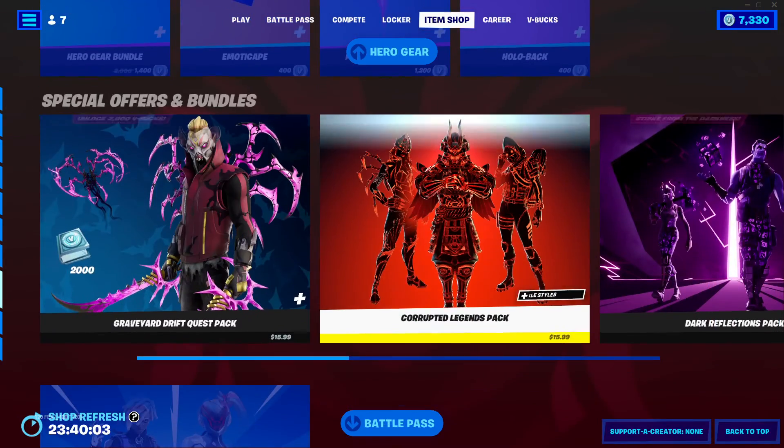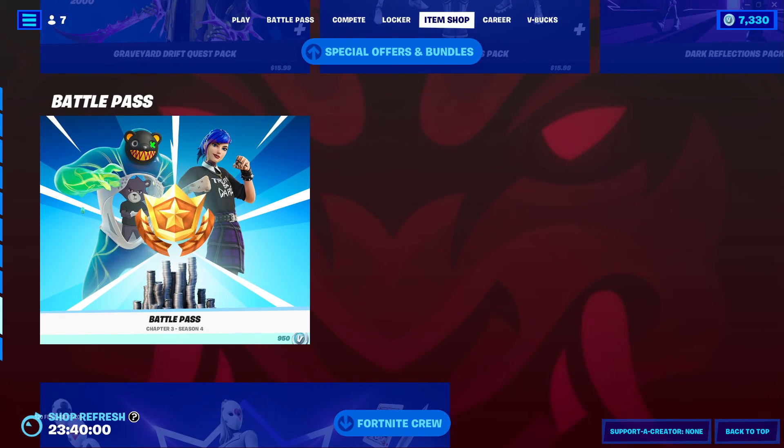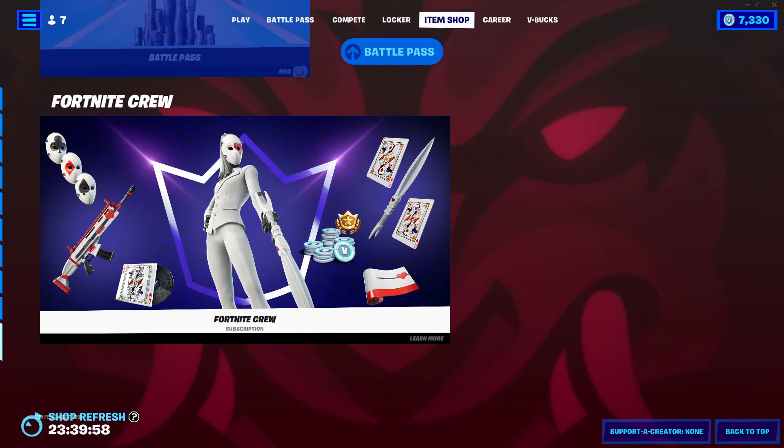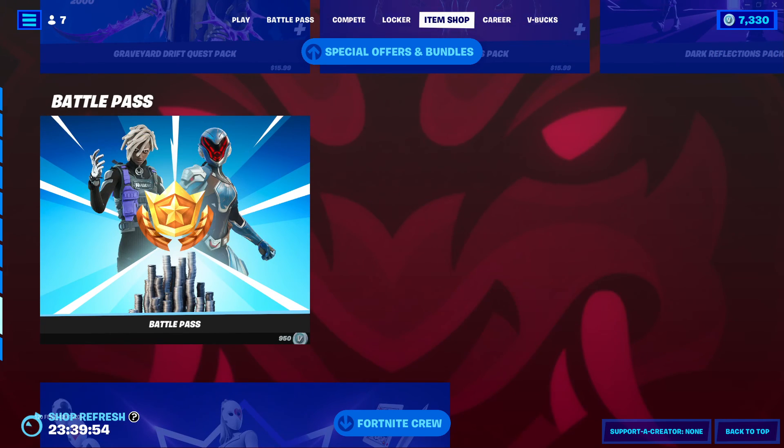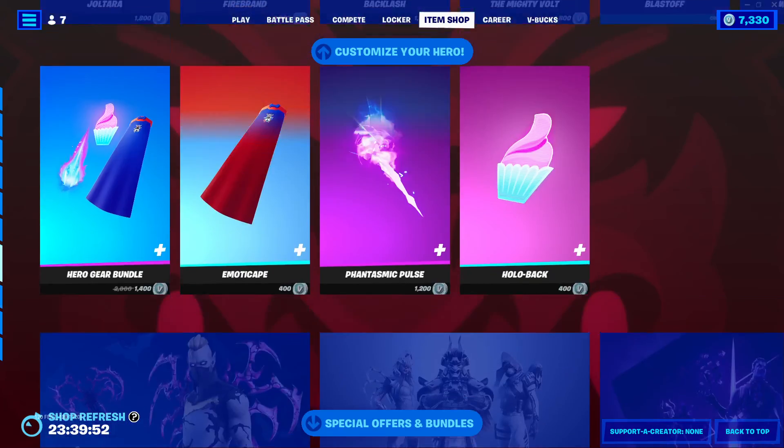Next is all those separates. Then we got special offers — the Bundles living in ships, you can find that. Battle Pass — I'll leave a link in the description. Fortnite Crew — link in the description. Anyway, that'll be the end of this video. Make sure you like, subscribe, comment below, and I will see you in the next one. Goodbye.